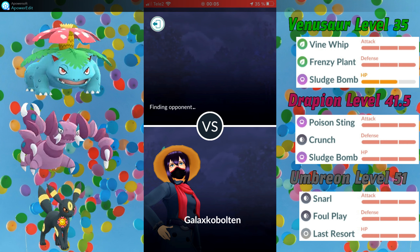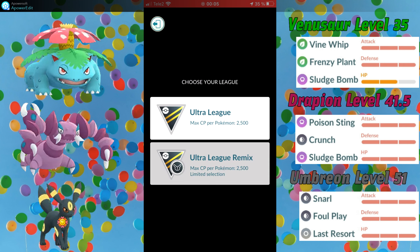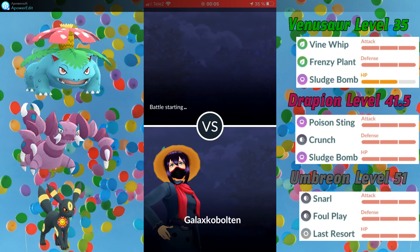Drapion can be excellently powered up with XL candies if you wish, but I didn't have XL candies for it, so I just went with a 100% IV one to level 41.5, and it still works really well. I have used this team for 3 days, winning 52 games and losing 23, for a total ELO gain of around 400 from 2500. Today I finished at place 154 on the leaderboard. So now I will showcase the set in which I hit Expert.